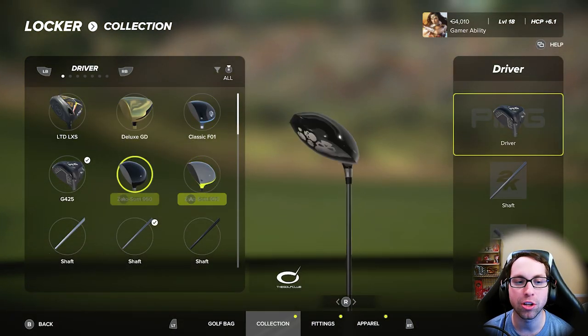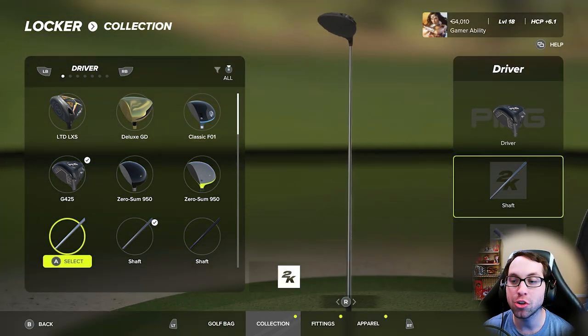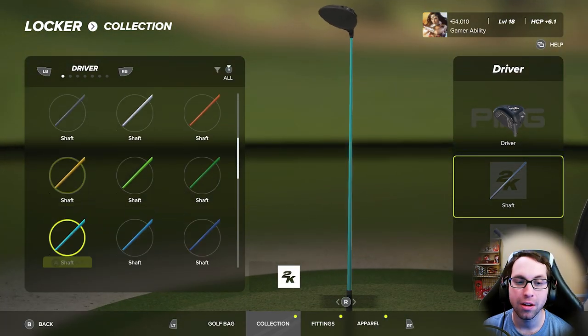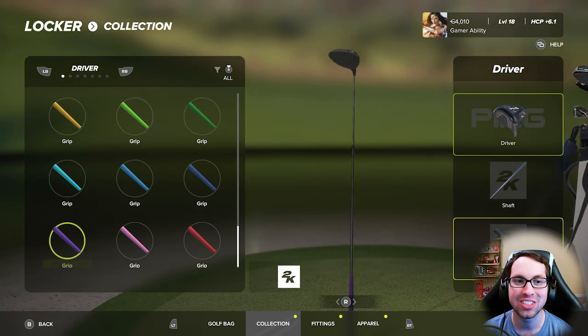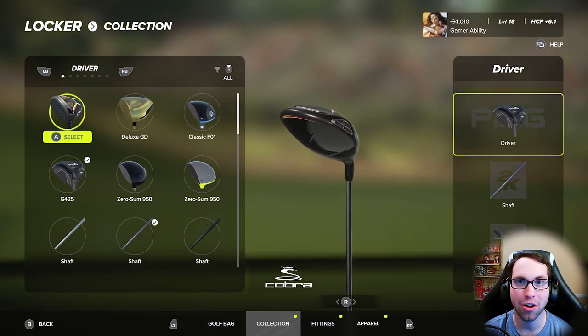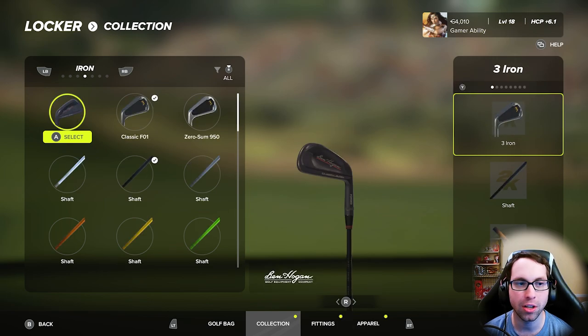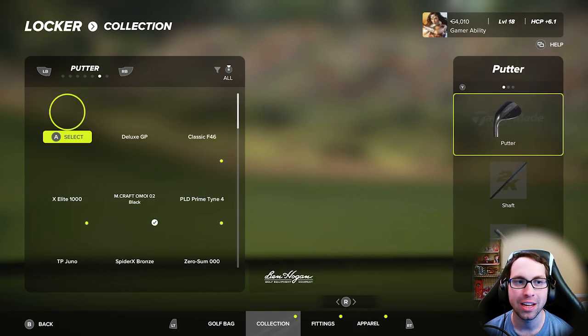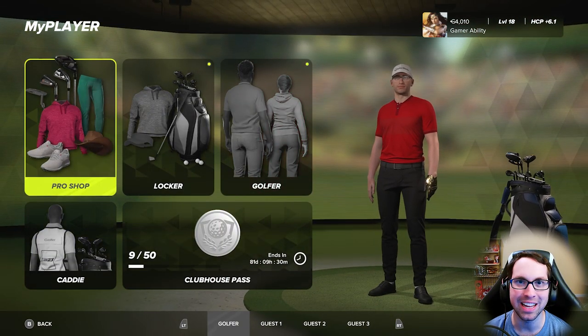You hit A on a club and go to Appearance. Once you're in Appearance, you can change to whatever club brand you want. This does not affect the stats — it only affects the appearance. It also affects the sound; all the clubs in the game have a different sound when you hit a perfect shot, which is really awesome. There's also shaft customization with different colors and grip customization. You can hit LB and RB to move across to the different clubs and equip the irons and wedges that you want.